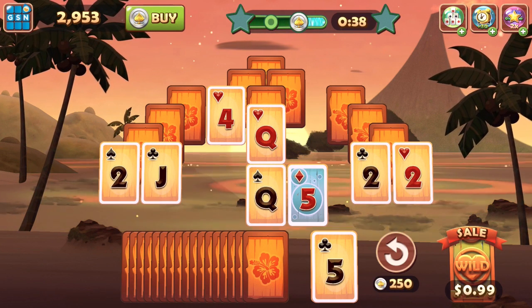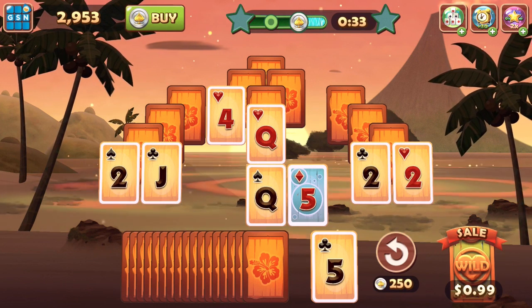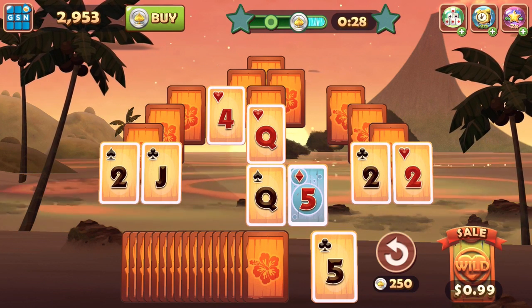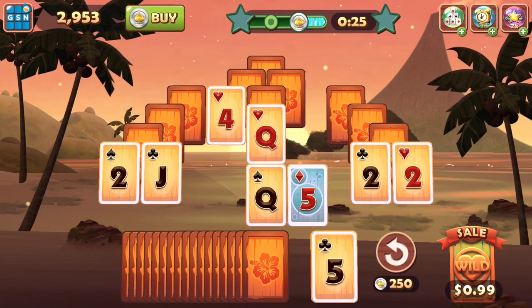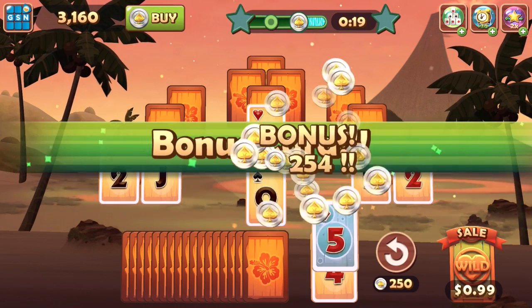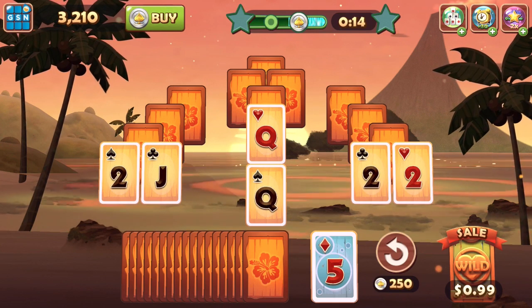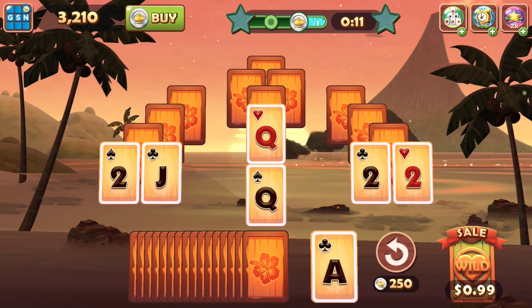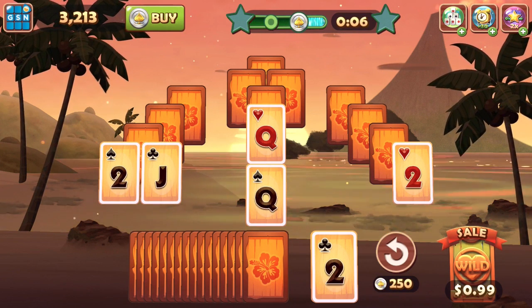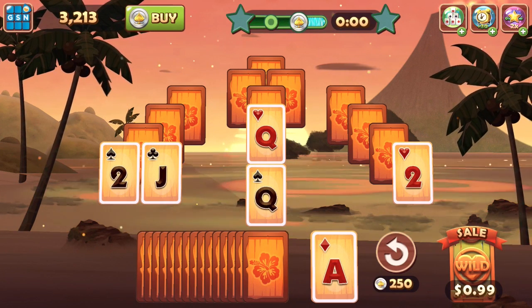The whole idea is to complete the level — get rid of all the cards so there aren't any left, and it will add up the points. Down in the lower right-hand corner, you can see that little redo button. If you make a mistake, you can click it and redo your turn. There are also different colored bonus cards. On the right, you can also buy a wild card for 99 cents — again, that's part of the in-game purchase system.